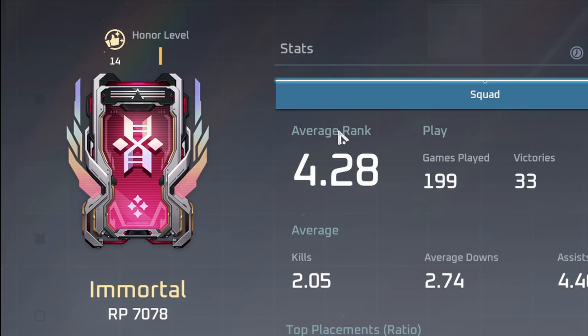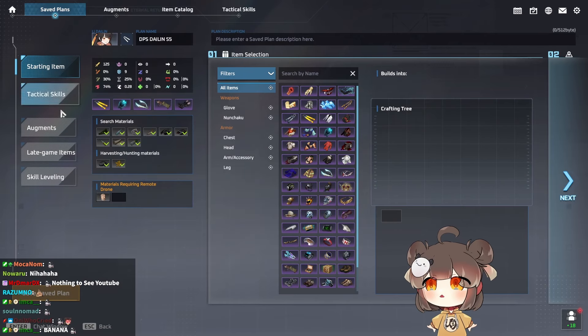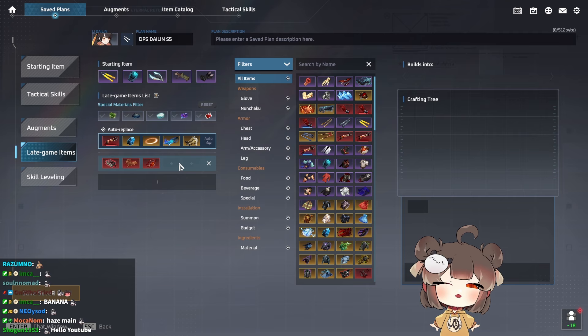I recently got Immortal with Li Dai Lin as my main character — I climbed to Immortal with this build. The build code is 3274 if you want to copy it. This build is available on my Discord and also on the Character Hub.